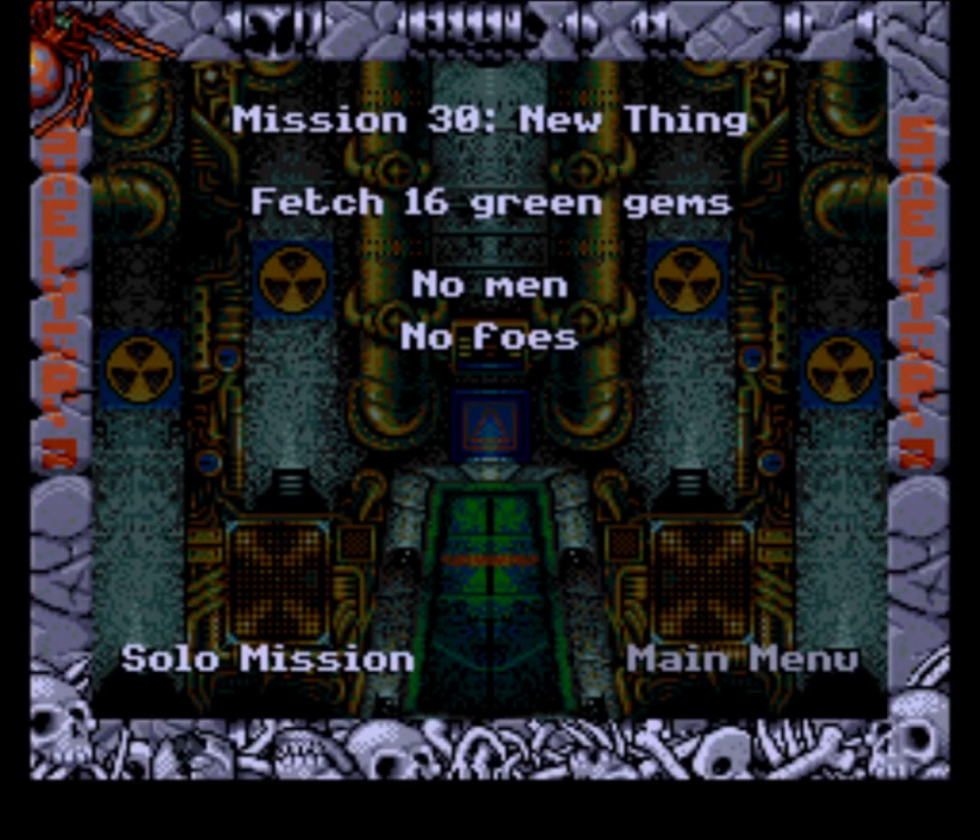Howdy y'all, I'm Around the Wheel, you're watching Tradwives. Today I'm going to get up and do my new thing, which is to fetch 16 green gems without the aid of any trottler. There are no trottlers in sight — because all of their desiccated remains are piled up at the bottom of the screen there.